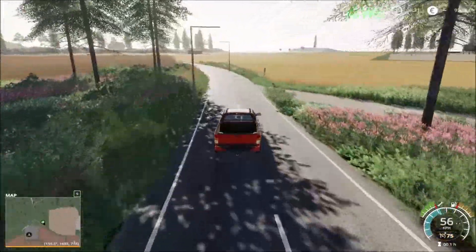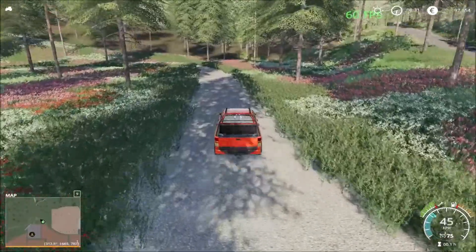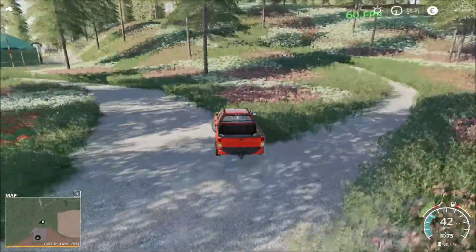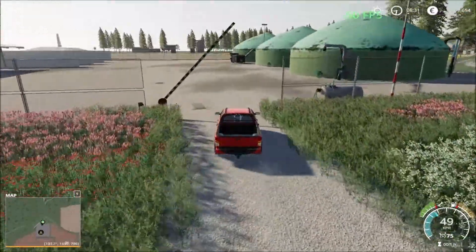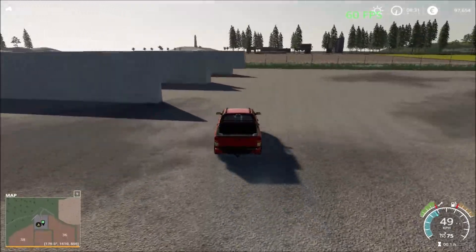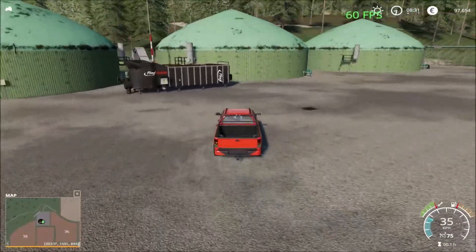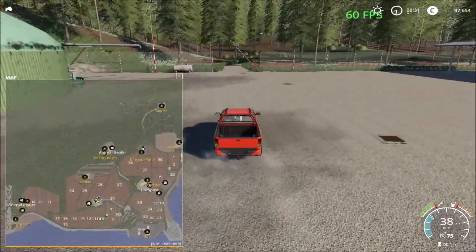Over here we have the biogas plant. I didn't see it when I first looked at the map, but on second glance I saw it. Here we have three large bunkers, parking sheds, and the biogas cell point. So that's everything there.